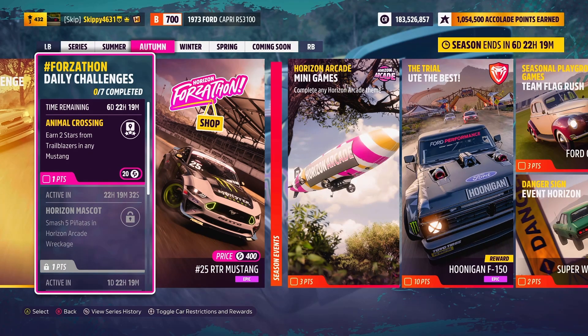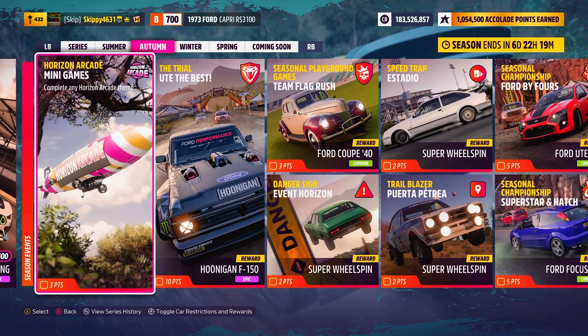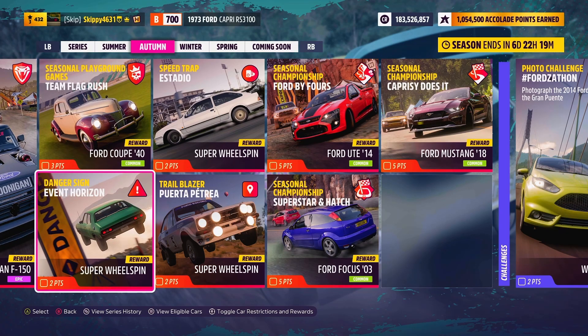Hello, you beautiful beautiful people. Today we're jumping back into the autumn season for series 16 and the festival playlist to take on this week's danger sign PR stunt - Event Horizon - to unlock one super wheelspin and two points towards our festival playlist.